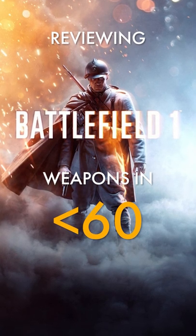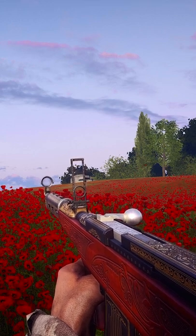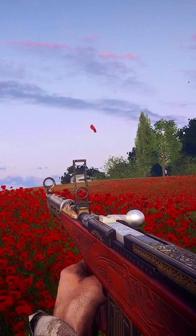Reviewing Battlefield 1 weapons in less than 60 seconds. The Fedorov Avtomat is one of the earliest assault rifles, and was introduced to Battlefield 1 with the In the Name of the Tsar DLC.